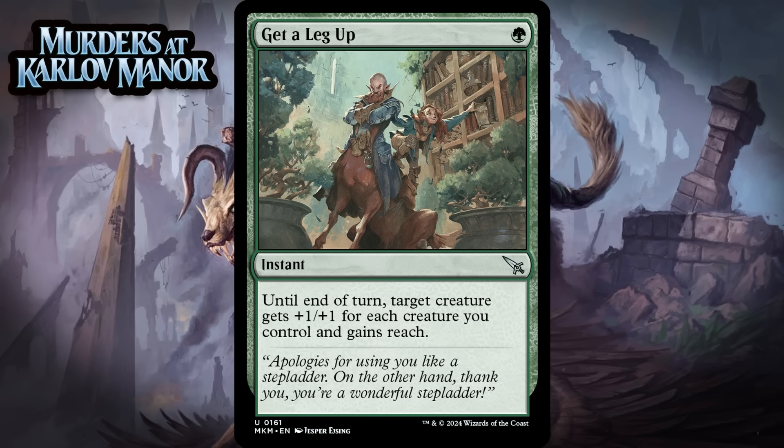Next up, it's Get a Leg Up, which for 1 green mana is an uncommon instant. Until end of turn, target creature gets +1/+1 for each creature you control and gains reach. We've seen this card before with Outreach, and it tends to be a really good trick. Once you're only paying 1 mana, getting +2/+2 is okay, and this has the upside where it gives a way larger boost than that, and the fail case is still +1/+1, which isn't the worst thing ever. It is awkward that they put reach on this, since tricks are about a million times better when you're attacking, so that reach upside isn't super meaningful, but it's on a card I'm already going to want one or two of in a lot of green decks anyway. I'm giving it a C+.